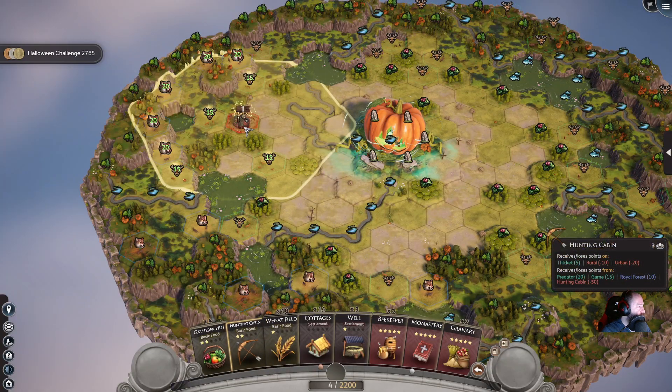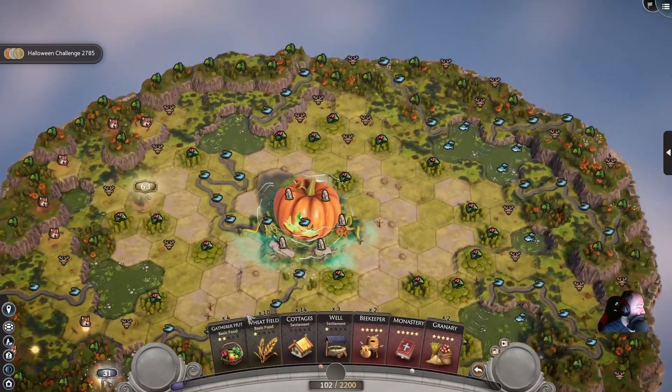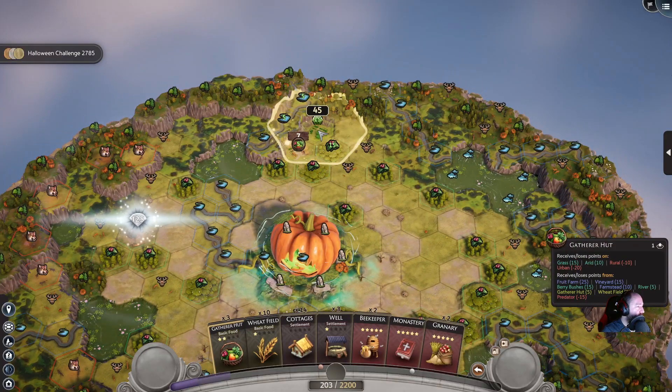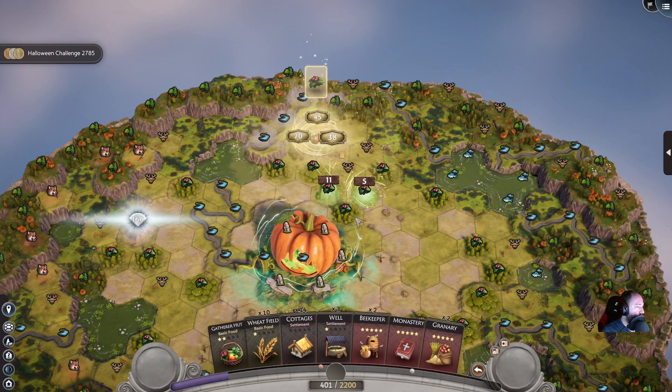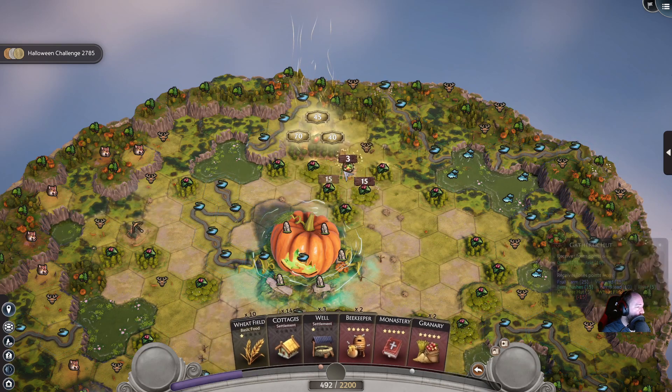Let's put the hunting cabins first — one here and one here. And next the gatherer huts. Two very bushes right there, and let's finish this one up.